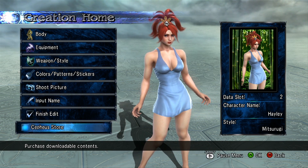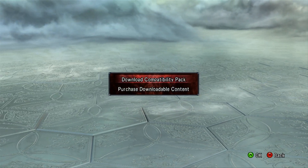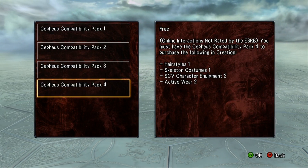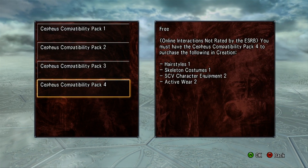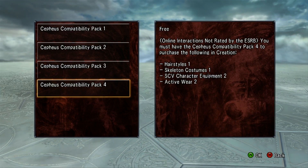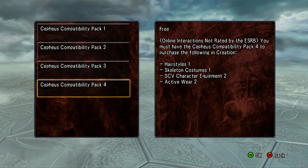Let me show you exactly what you're going to be getting with this. As always, you go to the Cepheus store and download the compatibility pack — that's going to be number 4 here. You can see it comes with Hairstyles number 1, Skeleton Costumes 1, SCV Character Equipment 2, and Active Wear number 2.